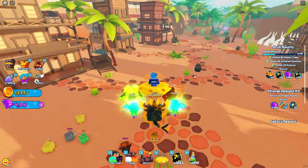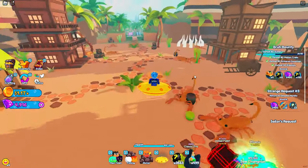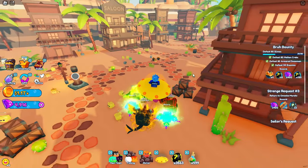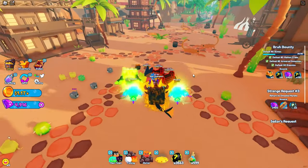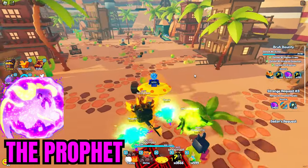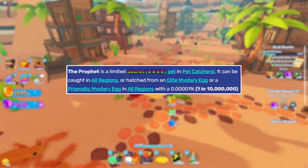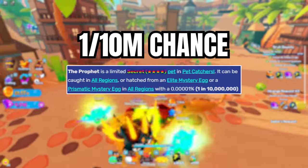The next secret pet, just like the Doggy 1337 and the Pot of Gold, is also here for a limited time. It is also the rarest out of the three global secrets, and that is the Prophet. You can hatch it or catch it from any of the regions, just like the other two, but the chances of getting it is 1 in 10 million.